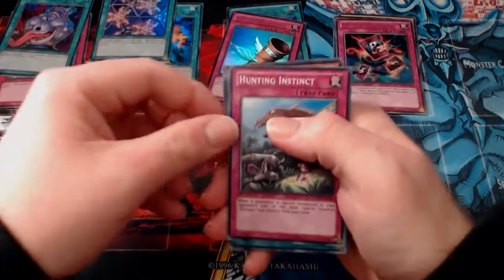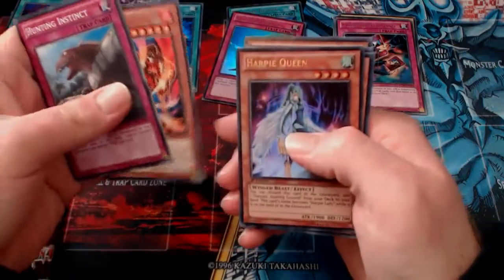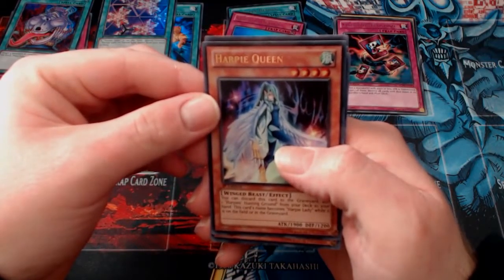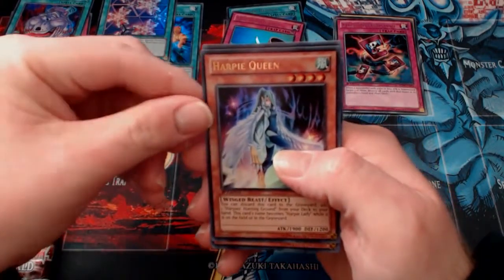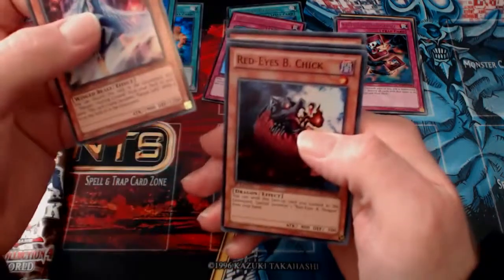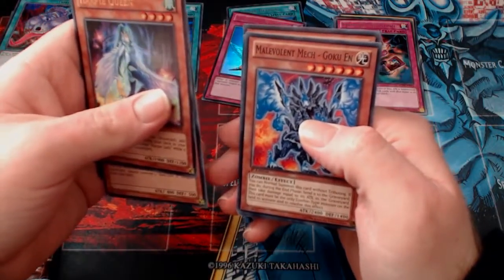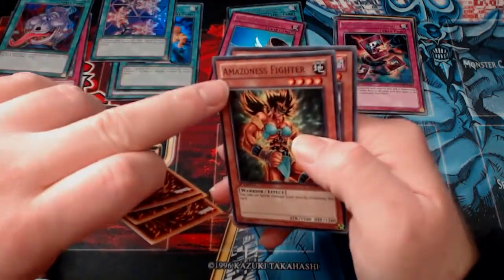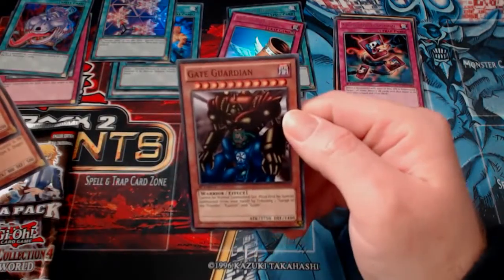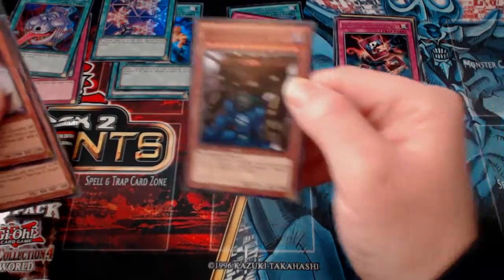Two packs left. Hunting Instinct. Ultra Evolution Pill. Lava Golem - Rare. Yes! Finally! Harpy Queen! Excellent! I can add her to my collection. I wanted to pull at least one of the ones I wanted and I'm pretty stoked. Look how gorgeous she looks - very pretty. And a Red Eyes Black Chick. And a Foolish Burial. Mech Gookie - I can never pronounce that one. And Amazonas Fighter - I believe that was Amazon Fighter originally. And a Gaia Guardian! I didn't know that was in here! I've always wanted one - I've never actually had a Gaia Guardian. So that's pretty cool.